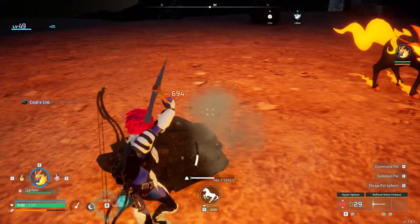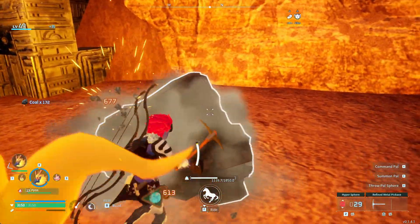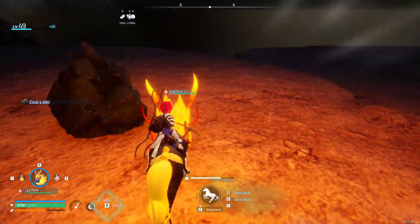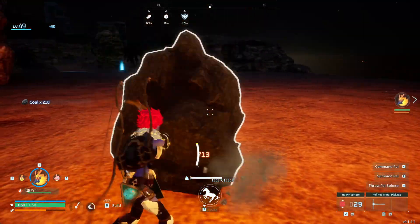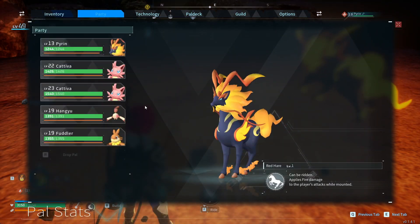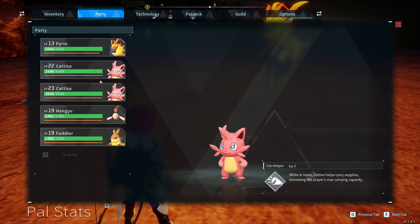I mark the coal block bonds with a box marker, so when I need to get coal I go to the box marker on the map on my mount and mine it using my refined metal pickaxe and five different piles, all with mine foremen.